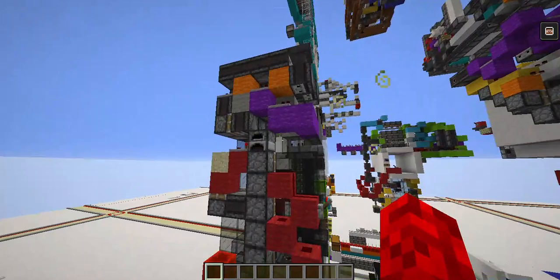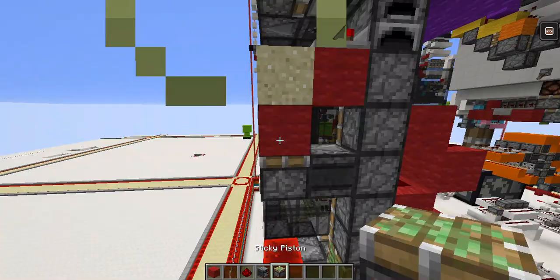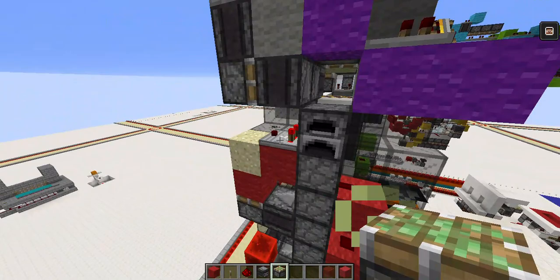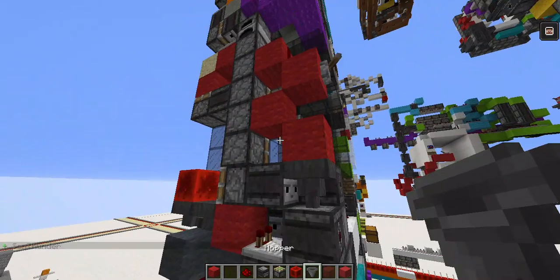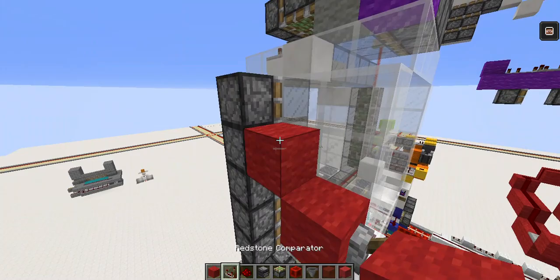Now let's move on to the red circuit — the input. The input was kind of difficult to do. Get what you have in your hotbar — this can be sand or any block. Place your lever on the third block. Get a comparator. This goes here — this is your input. Place a block here and two dust to power those.